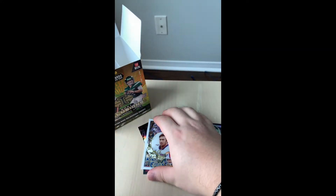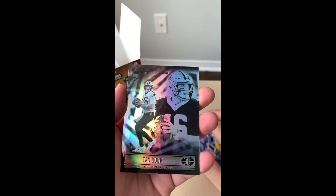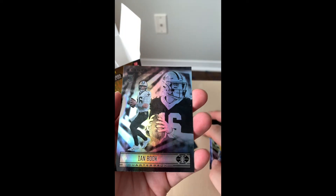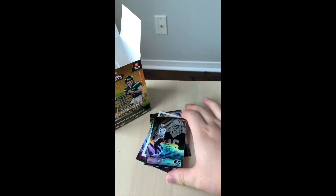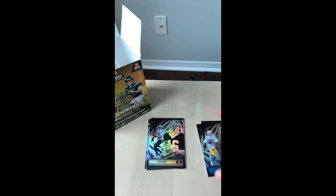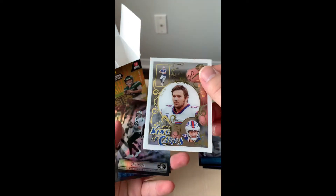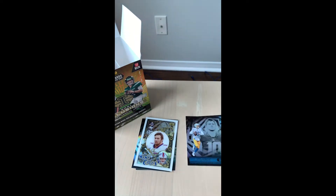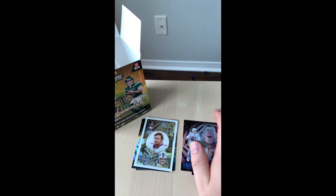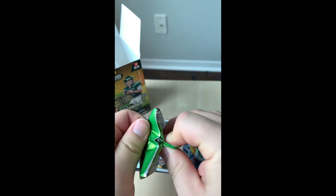Josh Allen and the Bills are doing quite well — although they lost, they definitely had a pretty good season. It's also a very nice insert. Moving on, we have Ian Book from the New Orleans Saints — the rookie quarterback got his first start this season but didn't really do that well. This Josh Allen insert is definitely one of the really cool cards from this pack.